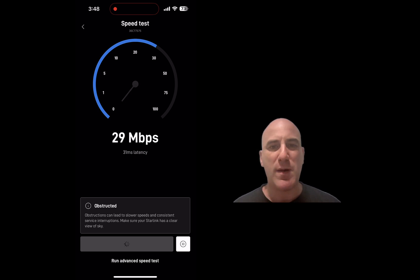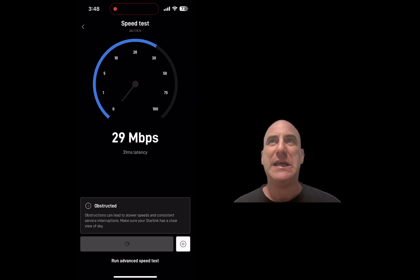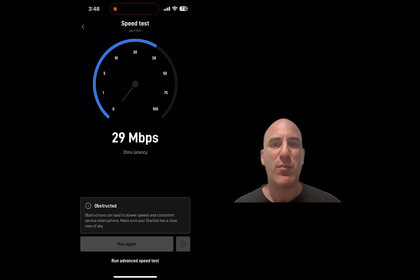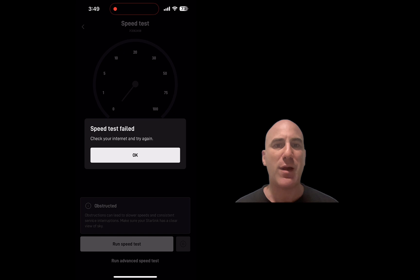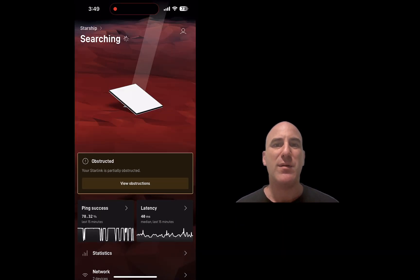In a speed test I get around 29 megabytes — sometimes more, sometimes less — but it feels very fast when it works. However, 20% of the time when it's obstructed it won't work. You can see it show zero megabytes right now — it just won't work, so it's not stable, but it works most of the time. Now it's searching again.